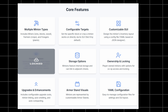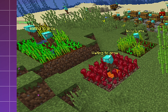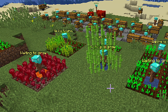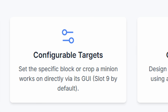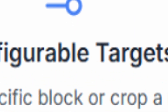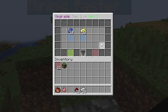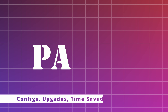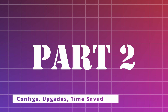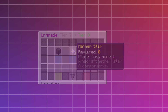We also have multiple minion types — you can have farmers or block minions, and you can select whatever you want. For these configurable targets, you can have any block you want, but for the farmer we have specific ones that'll work. Look at all these configuration files.